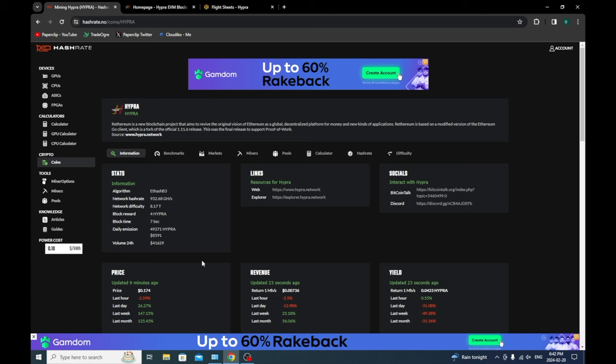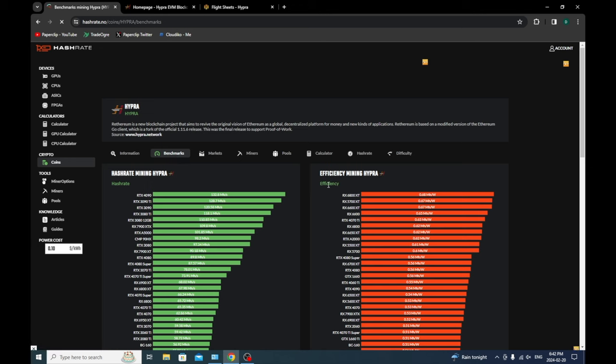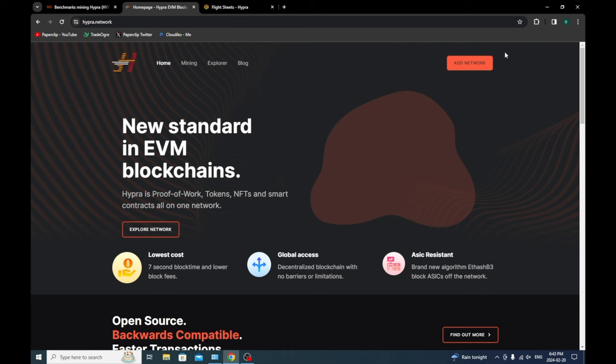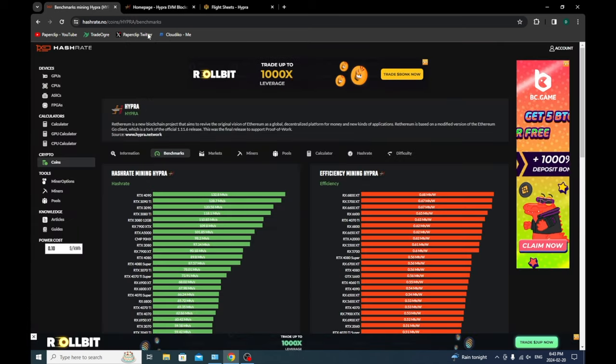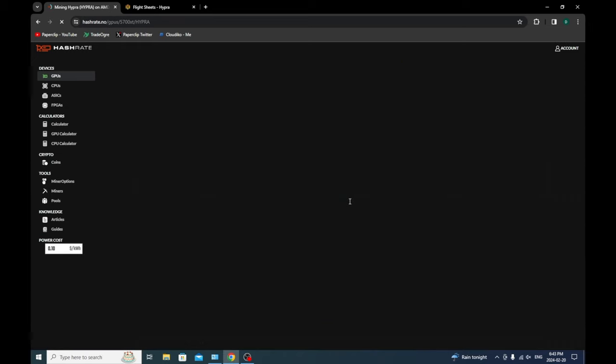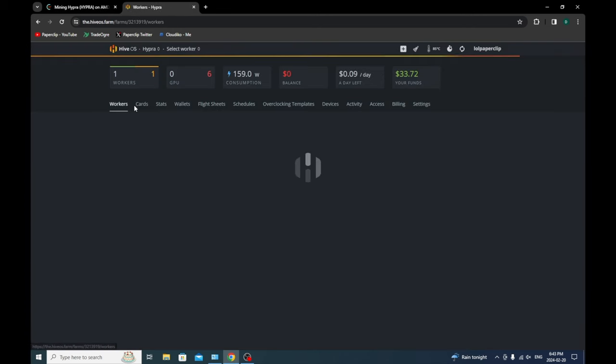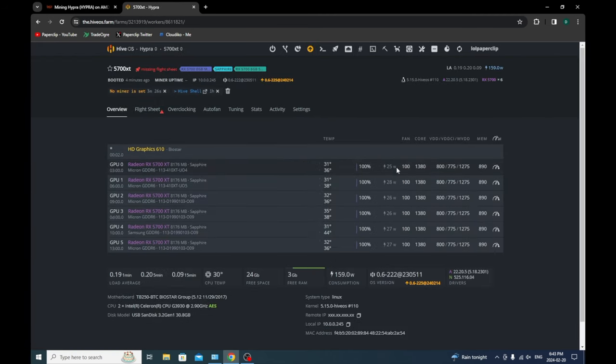Here we are on the HYPRA site. If you click on benchmarks you'll see the efficiency, and the second most efficient card is the RX 5700 XT. The first thing you want to do is get your wallet and add network. A MetaMask notification will come down and you just confirm it — it's usually just your ETH address. Then go back, click on the 5700 XT, and these are the overclocks you want to use. Go to HiveOS, go to workers, and all my workers already have that overclock set.